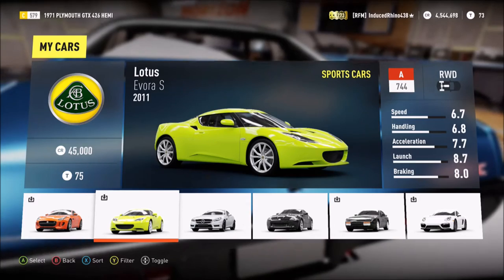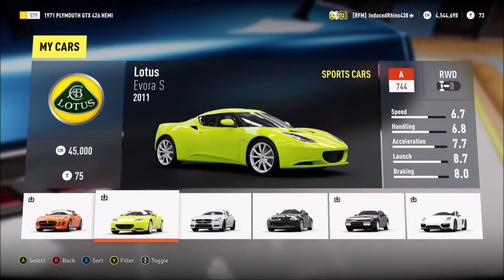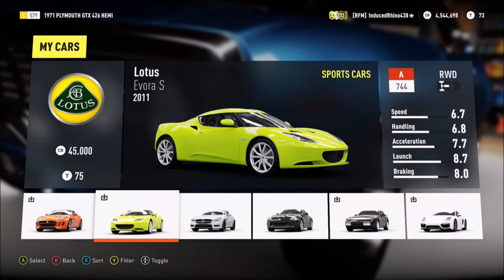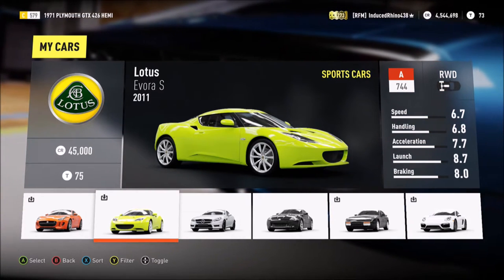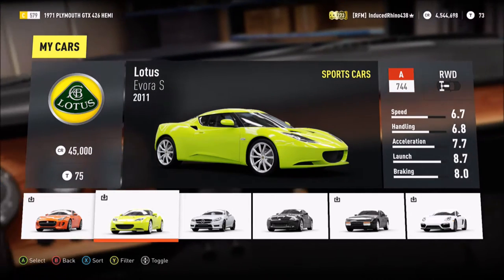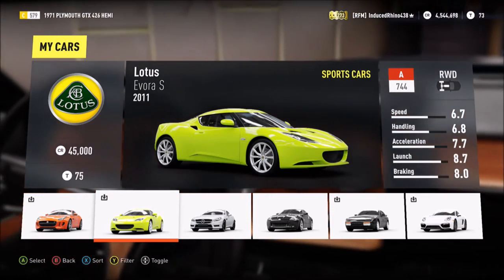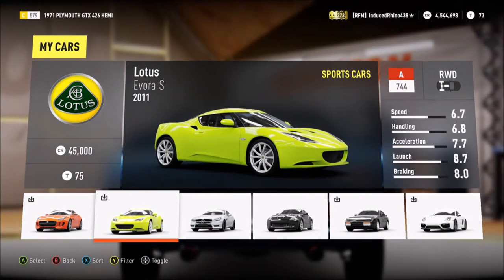Alongside the Jaguar F-Type R, the Mercedes SLK AMG, and the Porsche Cayman GTS, those three and this one are probably the most beautiful sports cars in the game. I might do a drift build on those other beautiful sports cars, but for now we're just looking at the iconic Lotus Evora. They made a few models but this is the S model and the only one in the game.